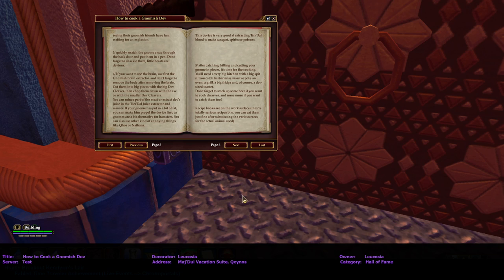Oh, I forgot I had a beer here — shh, I didn't hear that! Sorry, I know it's a little early to be drinking beer, but it's almost noon. This device is very good at extracting turtle blood to make — I don't know what that is, it must be a French word. Because you have a French website! Okay — spirits or poisons.